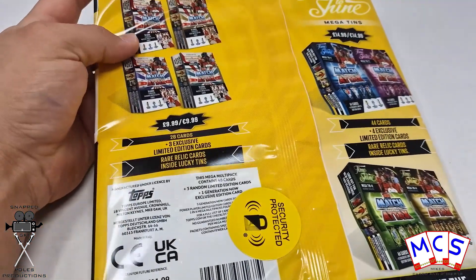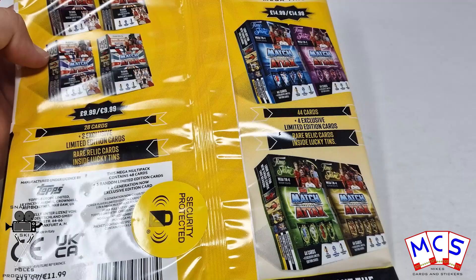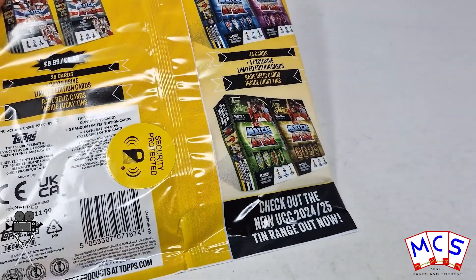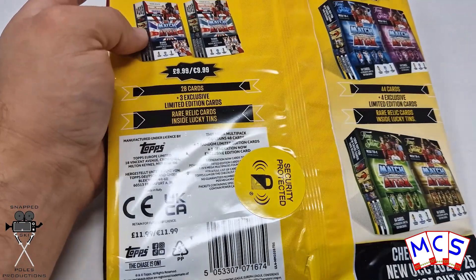Here's the different tins that you can get — £9.99 for the little tins and £15 for the big ones. There are rare Relic cards inside the little ones as well, and they're like one in 30 or something ridiculous like that.